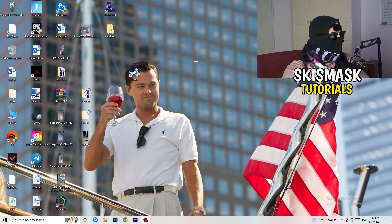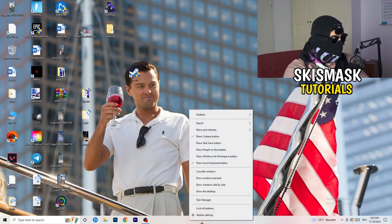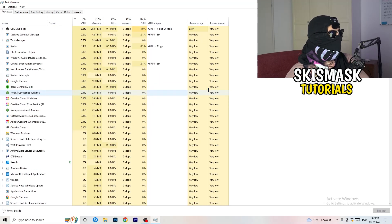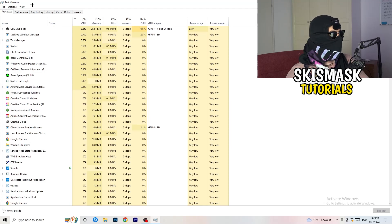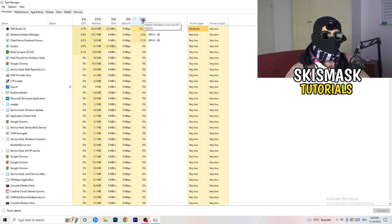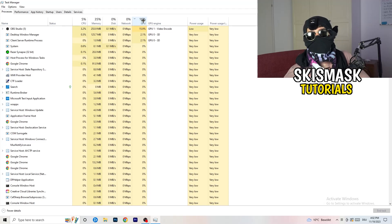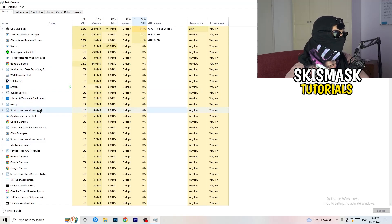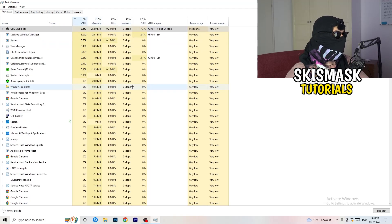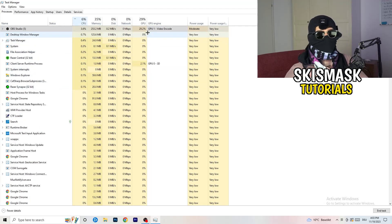Next, navigate to your taskbar and right-click it, then click Task Manager. Go to the Processes tab — here you can see CPU and GPU usage. Click on GPU first and end every task running in the background that has too much GPU usage and that you don't need — for example, Razer Synapse or similar. Right-click it and click End Task. Once finished with GPU, do the same for CPU.